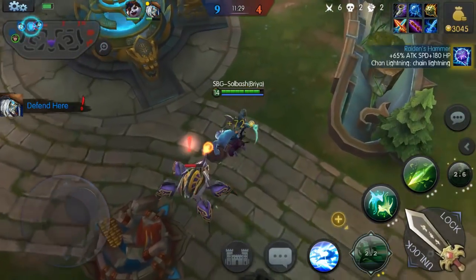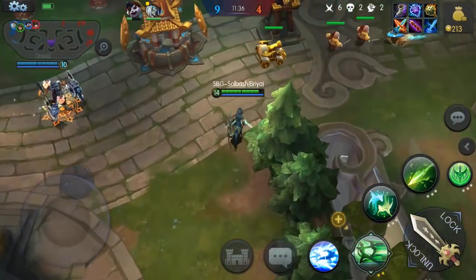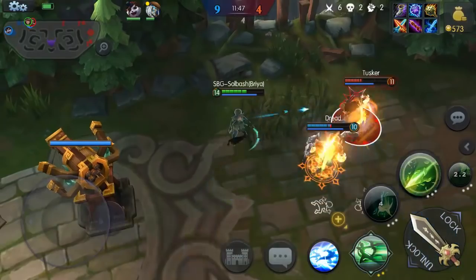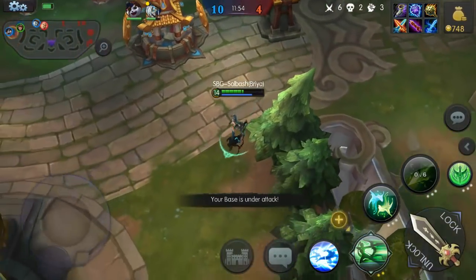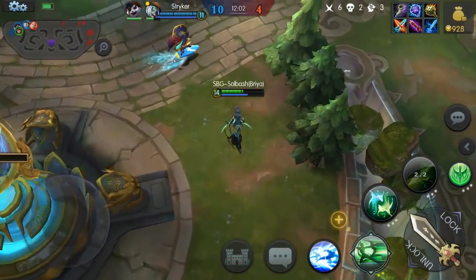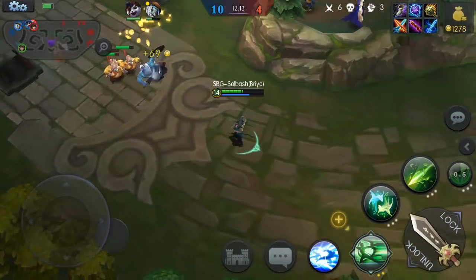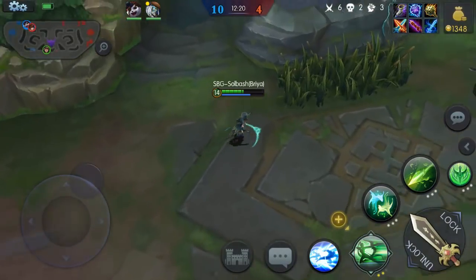She better not get away. He better not either — nice. Go back bottom, get the base, protect the base. Thank you Striker. Somebody's in base — it's at half health. I'm going to push all the way down bottom lane now. We're 10-4, this has been a rough AI game — started out kind of slow. As long as they hold up there for a while I will be okay. Let's go ahead and take all this out.